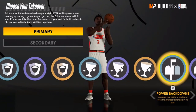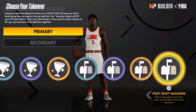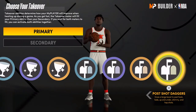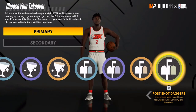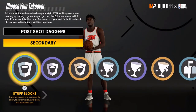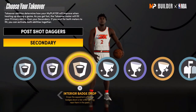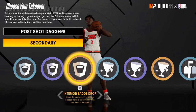For the primary badge I'll go with Post Shot Dagger because your post moves are all maxed out at about 95. This badge gives a large boost to post hook, fade, up-and-under, shimmy, and hop shot. Put that on.